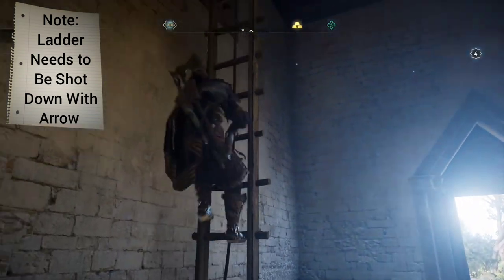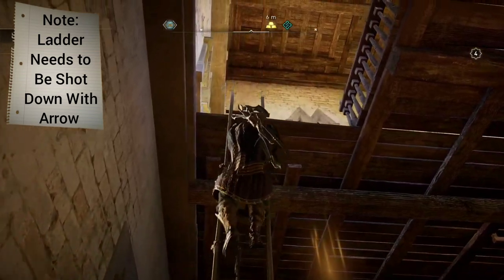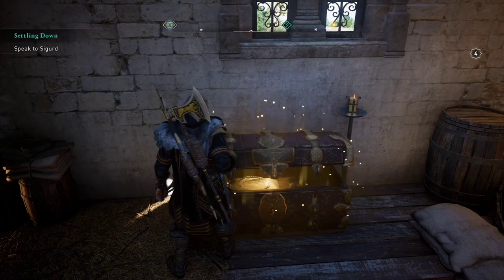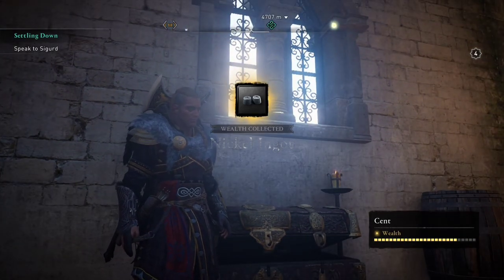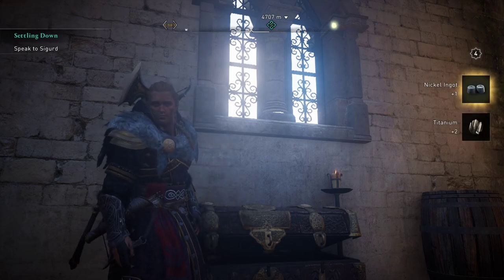This ladder we're going to climb up needs to be shot down if you want to be able to get into it. I've already shot it down. And there's the treasure chest right there. If you're looking for more tips on this game, there's a playlist on this channel to make it easier to find — I'll put a link in the description as well as a link in the comment section. Thanks for watching.